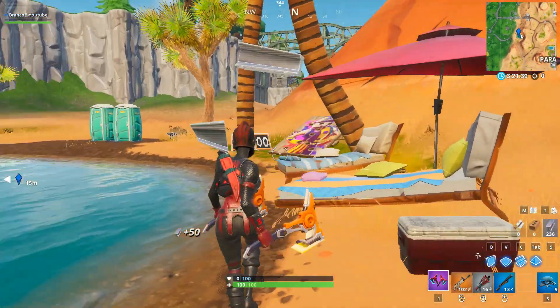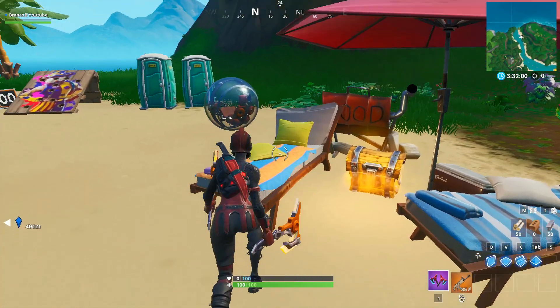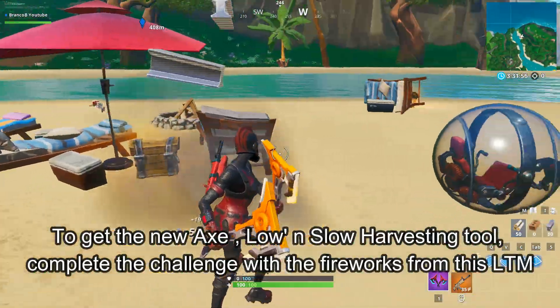Before coming here and doing this challenge, make sure to equip the new axe called the Low and Slow harvesting tool. It's a new axe released with the new LTM. To get the axe you need to complete the challenge in which you have to launch fireworks along the riverside.